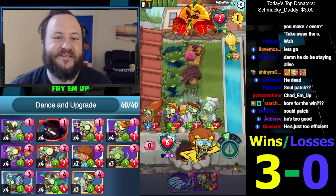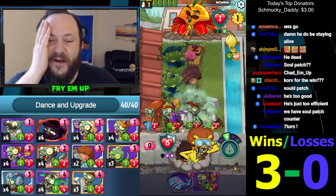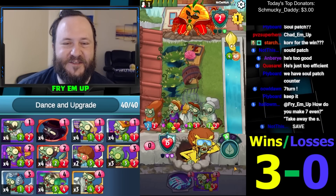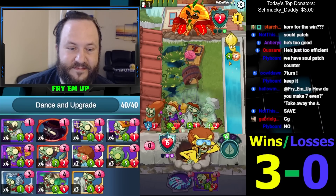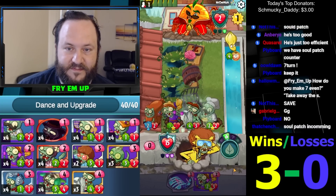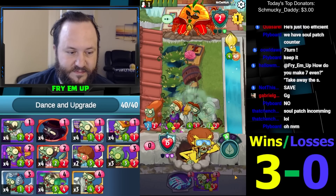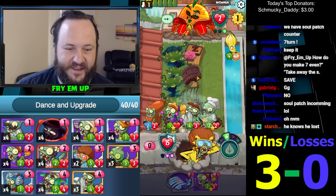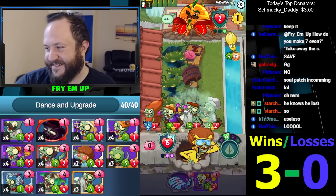He thinks he's wall knight! He's like 'I'm wall knight, I'm protected, he can't do anything' — but that's not what his superpower does! I'm getting trolled! Maybe I should have saved this in case he was running soul patch. Knowing this guy running loco coco — that's just him conceding.